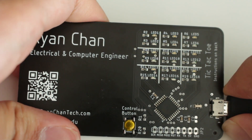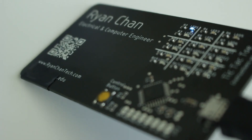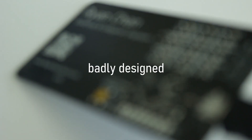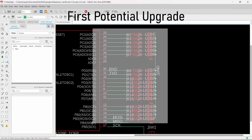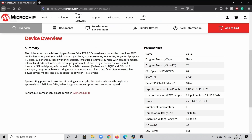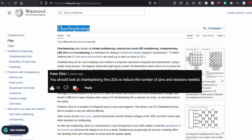All the code and schematics will be in the description. However, this card was actually pretty badly designed since I started the project in my first year of college and was completely clueless to a lot of engineering concepts, so there are a lot of upgrades I'd like to add. The first issue is that I directly connected each pin to each LED, which caused me to use a microcontroller with a ton of pins. I could have reduced the number of pins by using charlieplexing, which a lot of people recommended.